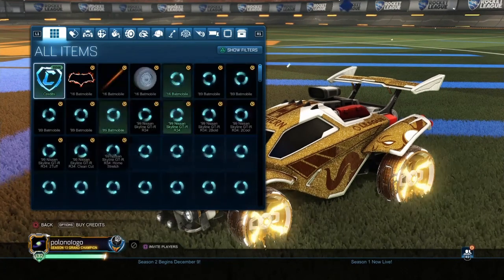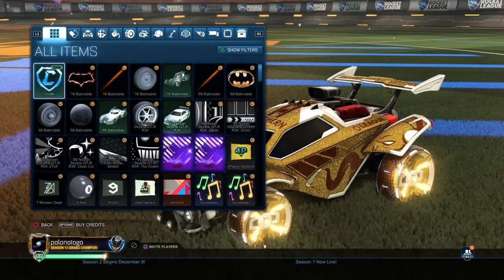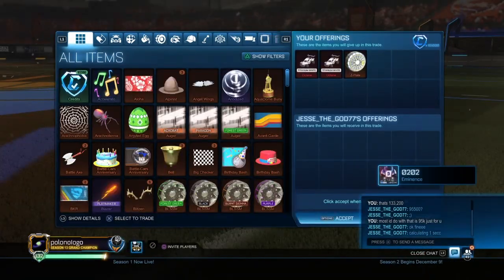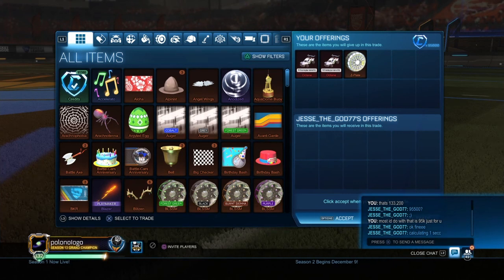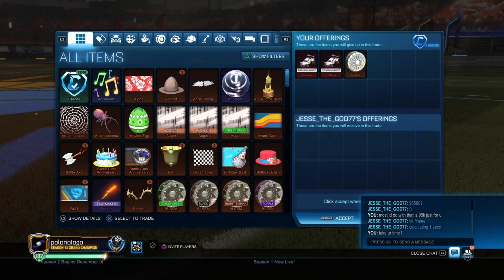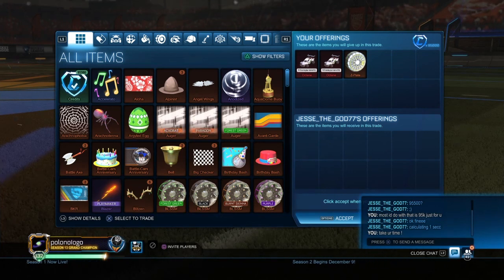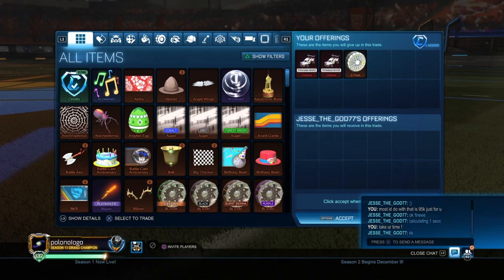I found another guy posting for about 132,000 to 133k, so I jumped into that trade. This was the cheapest alpha cap I could find on RL Garage. I'm giving him 95k, Z Plates, and two white Octanes. Taking even mid price for the Octanes, that's 33k for both, plus 5k for Z Plate — so the offer is exactly 133,000. Last trade I sold for 139k, and this guy wanted mainly credits.